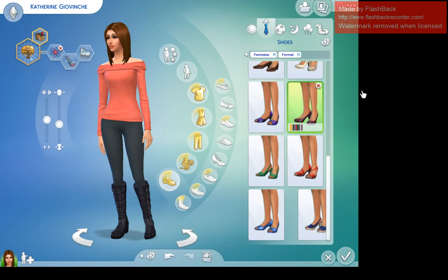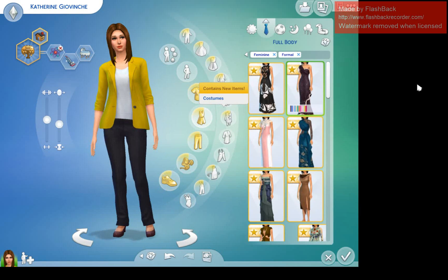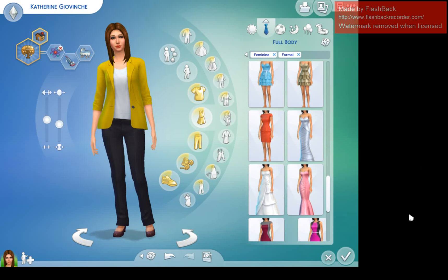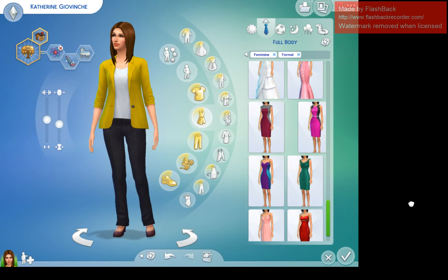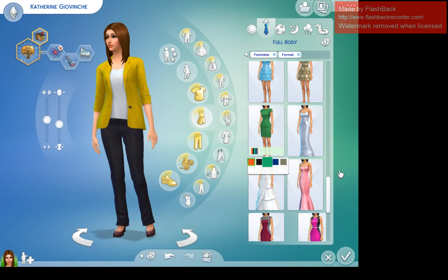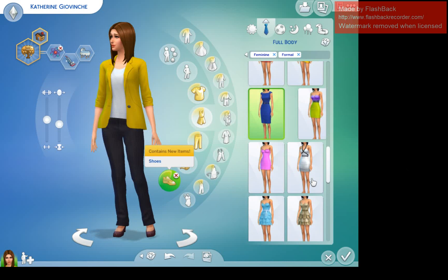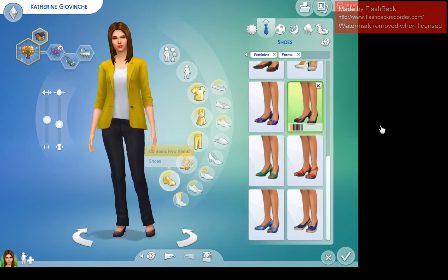For formal wear — if anybody has watched Twilight all the way through Breaking Dawn Part Two, I love you, you're my favorite, like and subscribe! There is a dress in the Sims 4 base game that looks similar to the dress from Breaking Dawn Part Two, and I'm going to choose that as her formal wear — same royal blue color. I'm going to give her blue heels to match, and still no accessories.